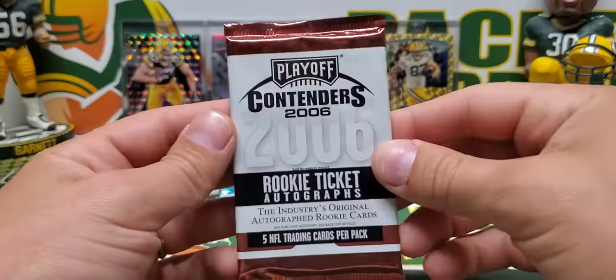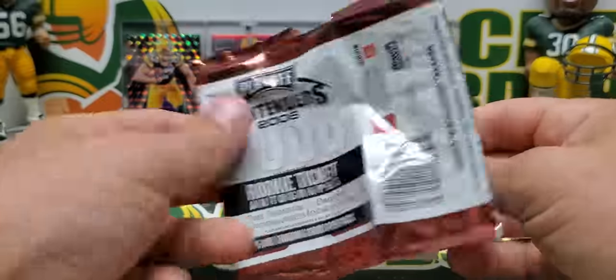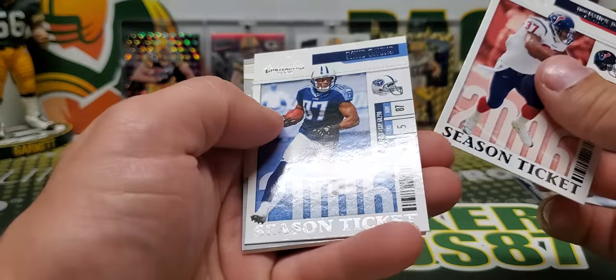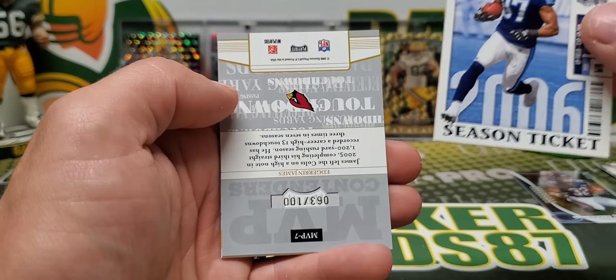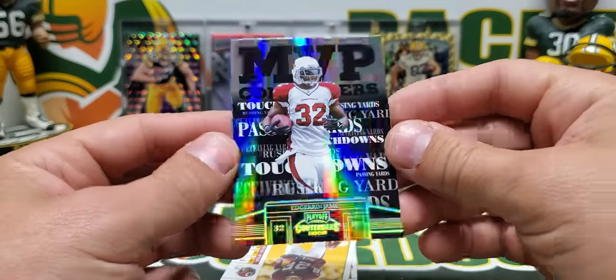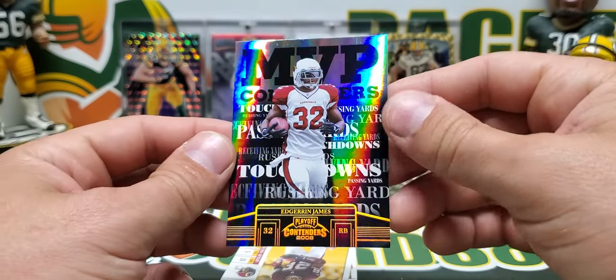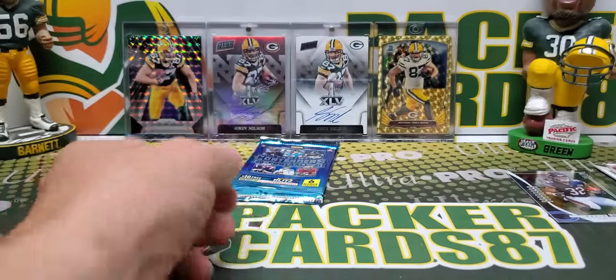2006 Contenders — one of those playoff Contenders, not Panini Contenders. Davis — the ink's all worn off. Whoa, is this an auto? That's really cool — MVP Contenders, Edgerrin James, 63 out of 100. That's sick, cool card. Also Clint Portis and Brad Johnson.